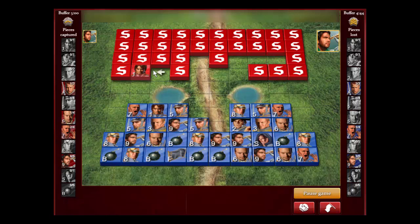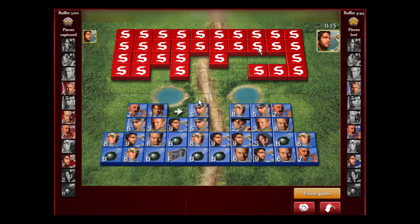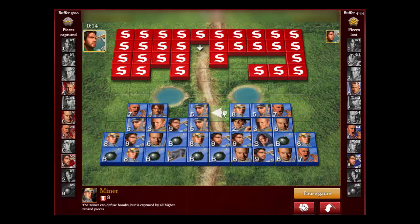We might think the spy is near where the General was — it's probably not there, but could be nearby. You always have to think about where the spy might be when you find the high pieces. Now I'm moving out pieces. We want to try to milk his lower pieces. He wants to protect his lead, so he's going to be bringing down junk pieces — that's what they do. You try to intercept them with your Colonels and Captains.